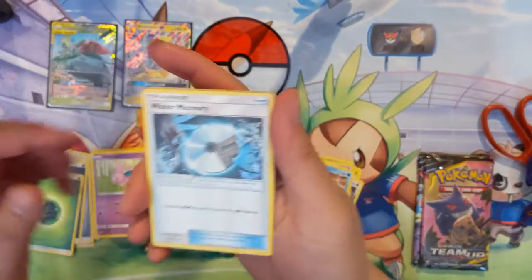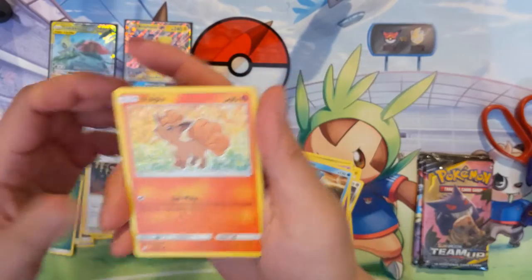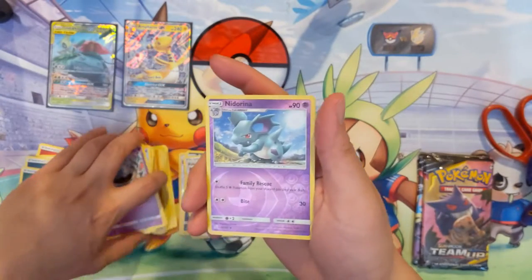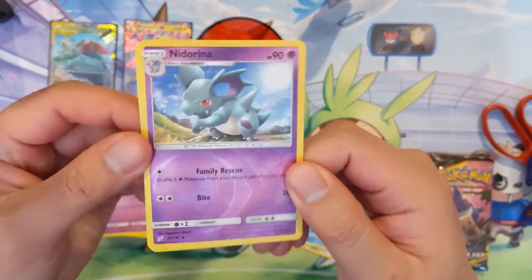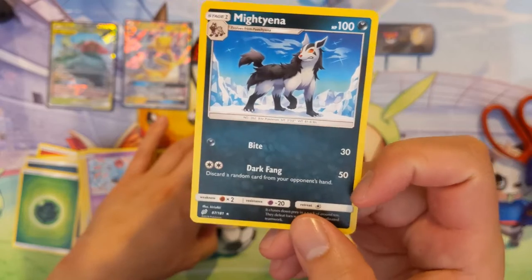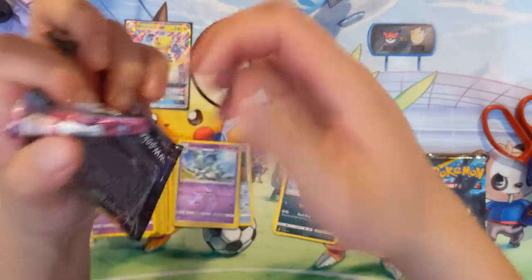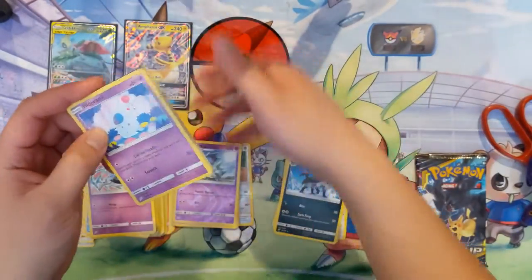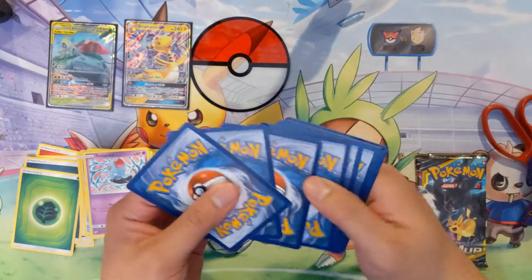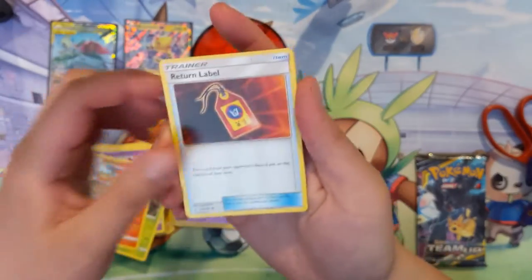We got some Grass Energy, a stinky water card, Golduck, Vulpix, Joltik, Blitzle, sleepy Squirtle. Nidoran reverse with a Mightyena — for a Double Colorless Energy, 50 damage which isn't great, but you discard a random card from your opponent's hand. That could be annoying if they have a Cynthia — it'd be the catalyst for their entire turn and boom, it's gone. I feel like it's kind of low risk with potential high reward.